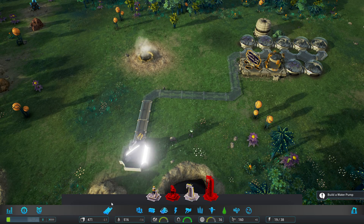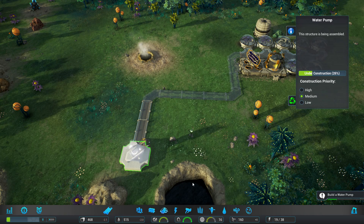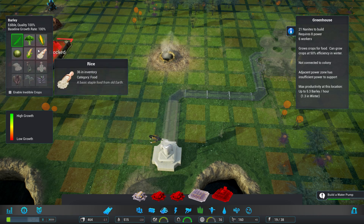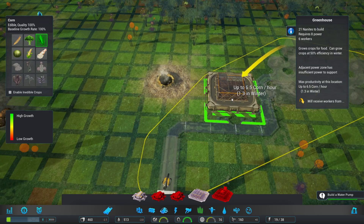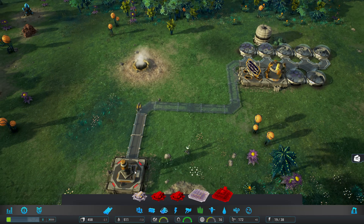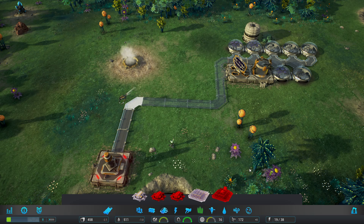We don't have to worry about that for now, but then we need to move on to food. We'll wait to see what the game gives us. Because it's going to be asking some stuff of us, for the winter. There's no working ground — frozen grounds. We have that water now. They gave us 12 nanites for that.